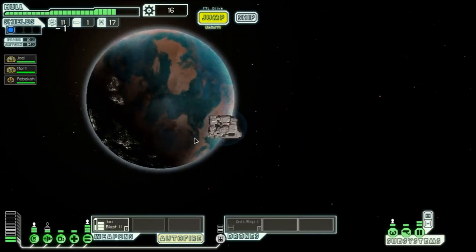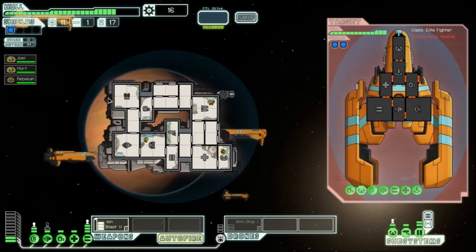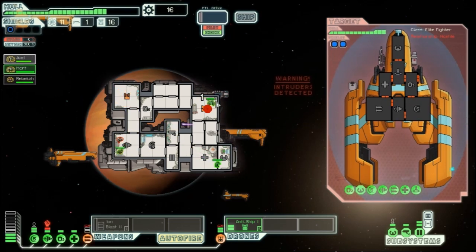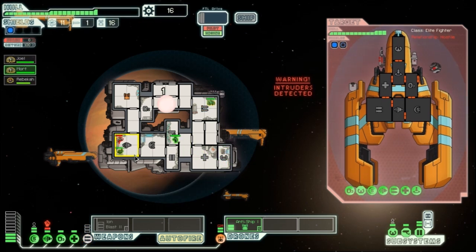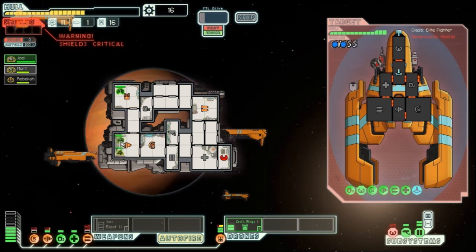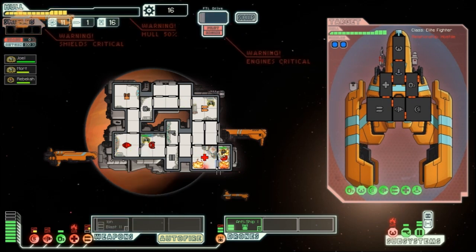It looks like we can still reach an unvisited node — oh no, the rebel fleet has found us and a nearby scout turns to engage. We have a boarder, which is awesome. Anti-ship drone active — human, go do something over there. You go fix our drone because if they hit us again we'll be in big trouble. Everything is okay... wait, everything is on fire. Oh boy.